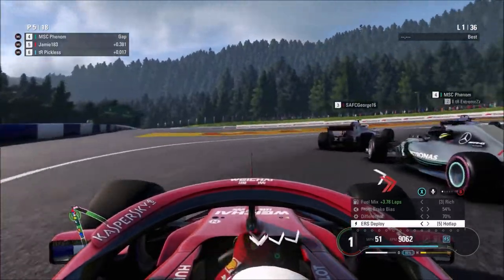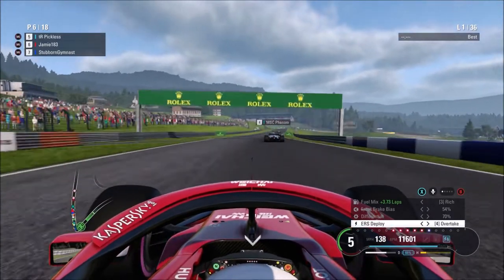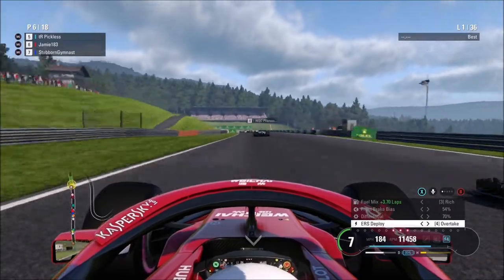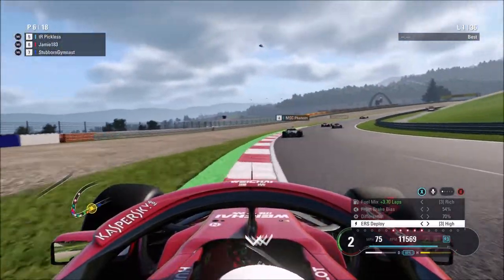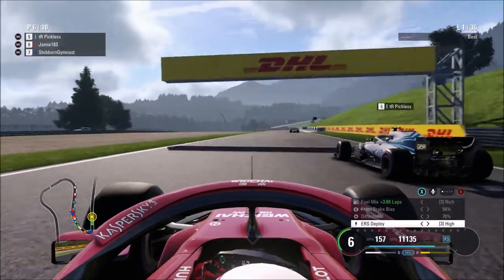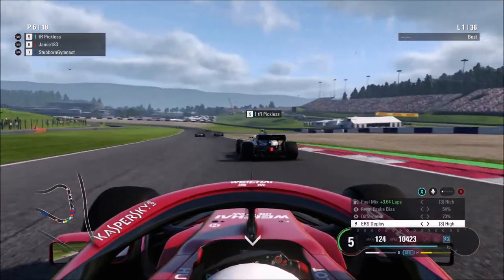Braking at the 100m board into turn 3, trying to get a good exit. Running on the outside of Venom as well, but he squeezes me a little bit, which hampers my run out of the corner, which means Picliss is still next to me. Side by side down towards turn 4 — I want to brake late. Swinging around the outside but braked at the 100m board, which is a little bit early, and he's got the inside line, which means it's going to be very difficult to hold him off. He's got the shorter run up to turn 5 so he's going to hold that pretty well.